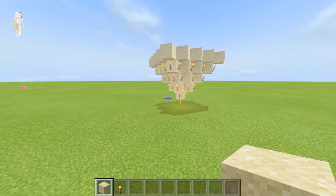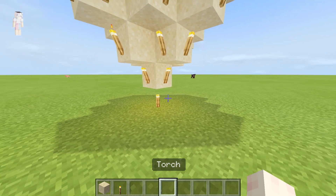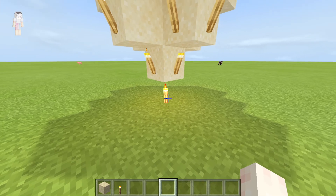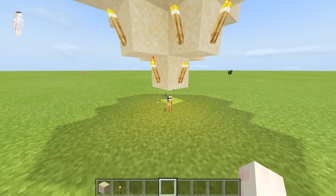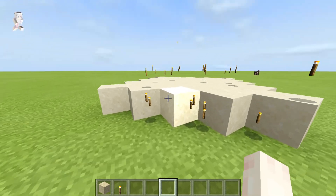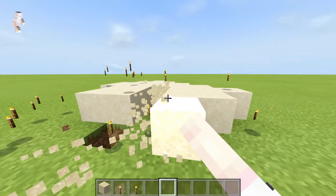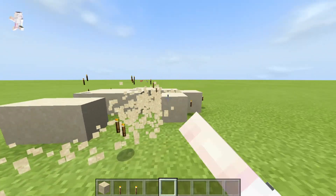There we go. Now all you have to do is break the bottom torch and something really cool happens. You ready? It's a really satisfying kind of falling sand thingy.